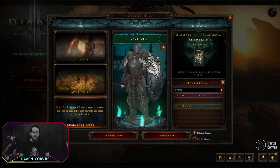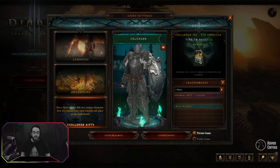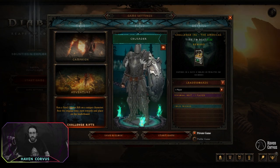Hi, Corvus here. Welcome to the Challenge Rift number 196 for the Americas. We have a Crusader this time. Let's see what abilities we have available for this challenge.